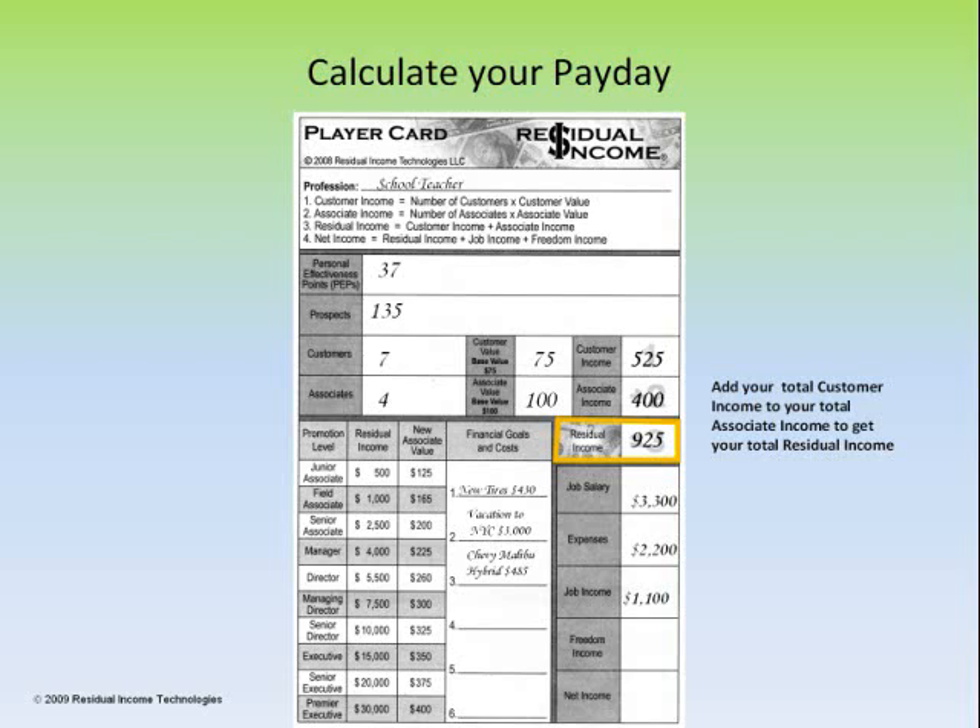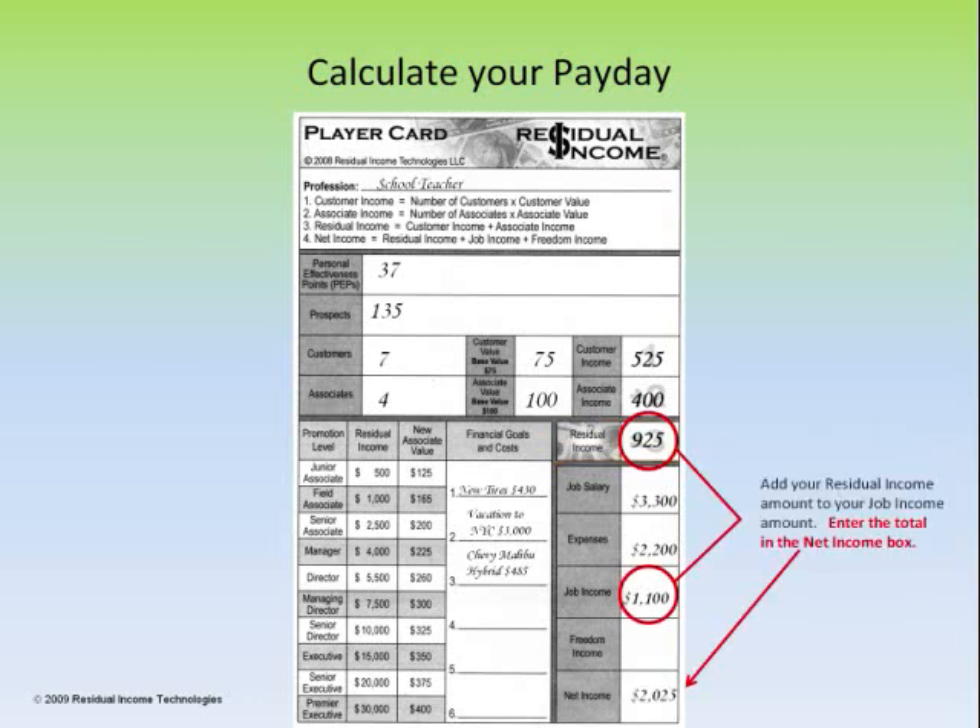So 525 plus 400 is 925. That residual income, in order to figure our payday, gets added to our job income because I still have a job as a school teacher. We add that residual income to our job income and get a total net income — our second payday — of $2,025. We don't have any $5 bills in the game, so round up to the nearest 10. My payday right now is $2,030 from the bank. Make sure you take your payday after calculating residual income plus job income and writing that total into the net income square.